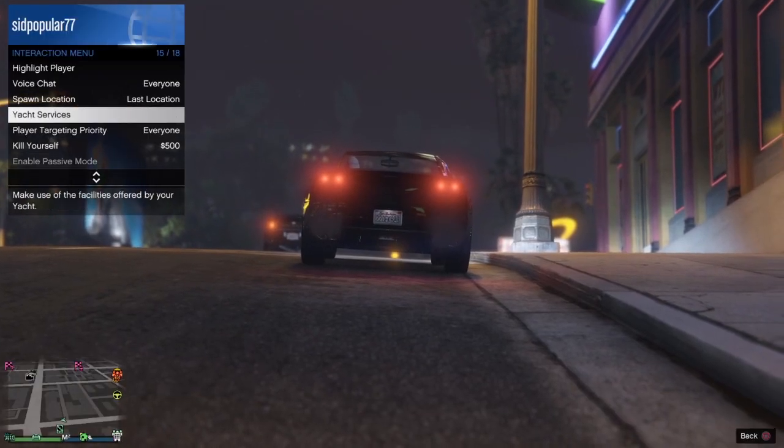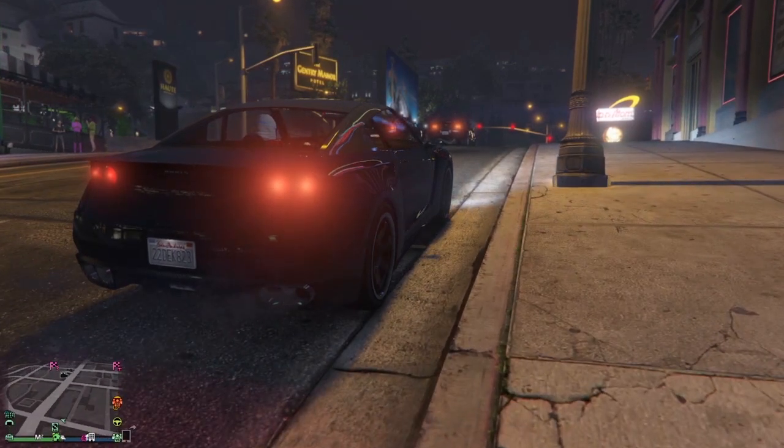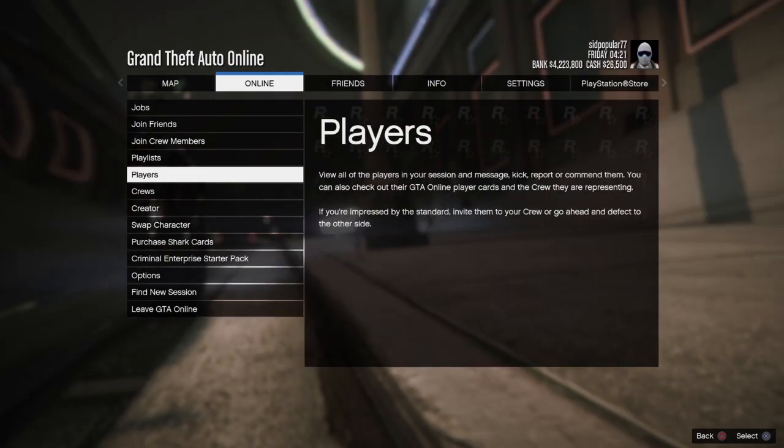Drive the LG RH8 out and make sure your spawn location is set to Last Location. Then press Options, go to Online, and go to Creator.